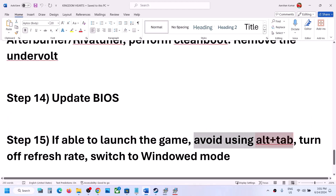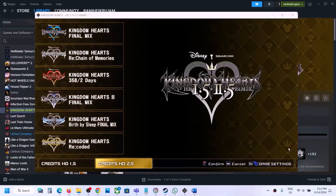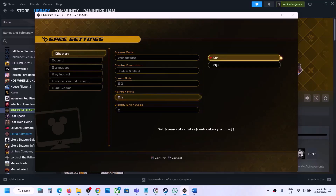If you are able to launch the game, avoid using Alt+Tab while playing. Turn off the refresh rate and switch to windowed mode and then check performance. Once in the game, press the Escape key, go to Display, scroll down to Refresh Rate, hit Enter, and turn it off.